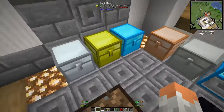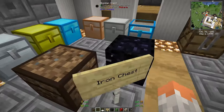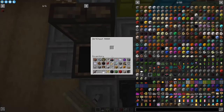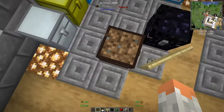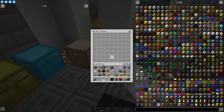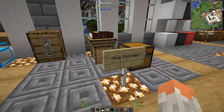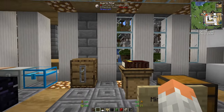Iron Chests adds new chest types based on material. An obsidian chest is huge, an iron one is smaller, and there's even a dirt one with only one slot. The bigger material chests are very helpful for extra storage.